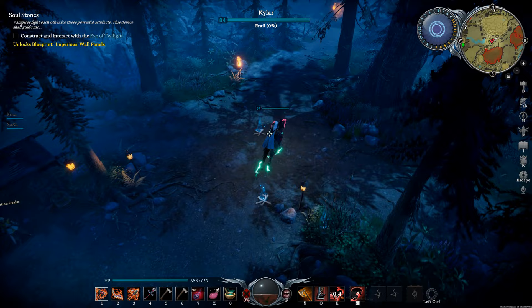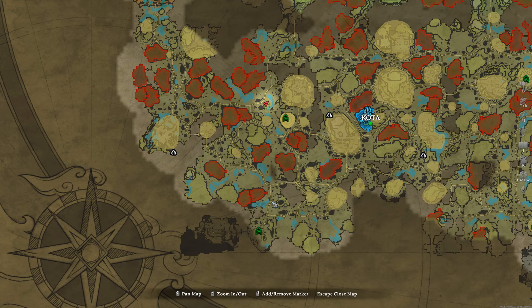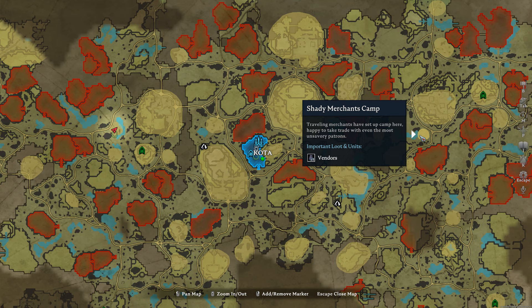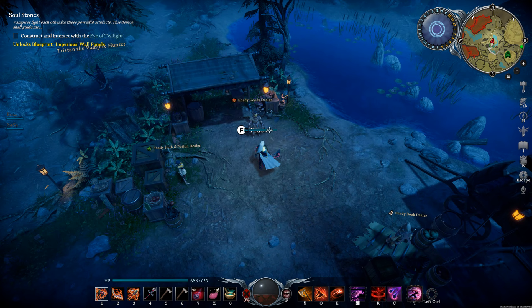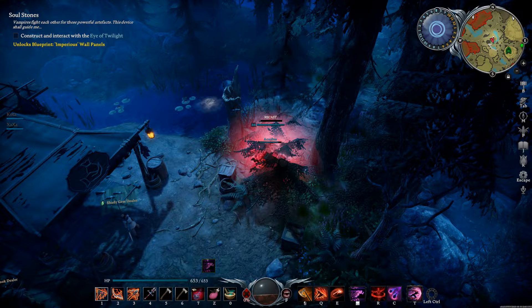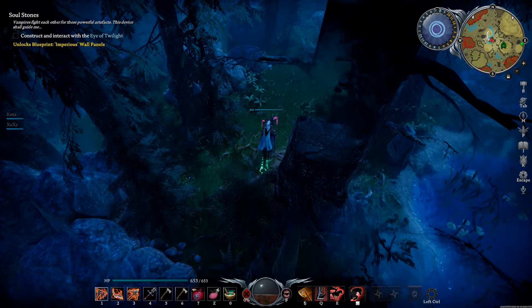Next we are going to head over to the other shady trader camp — the shady merchant's camp next to the bandit armory where Grayson lives. So just as a reminder, there's one camp over by Keeley and one over by Grayson. At this shady dealer we're going to find the miner's mace and buy two of those — again, 18 copper apiece.